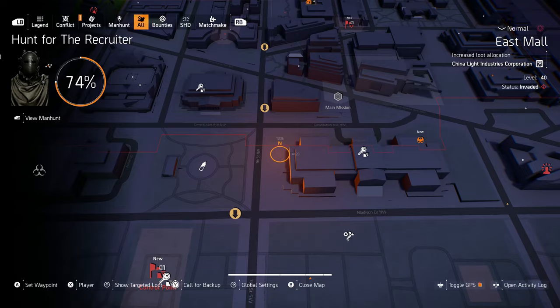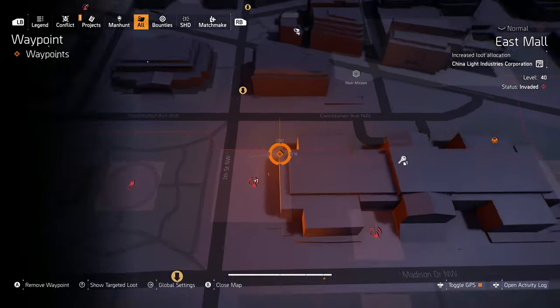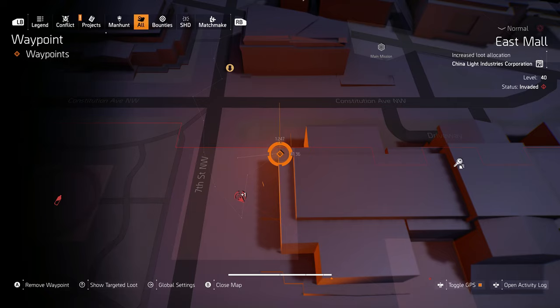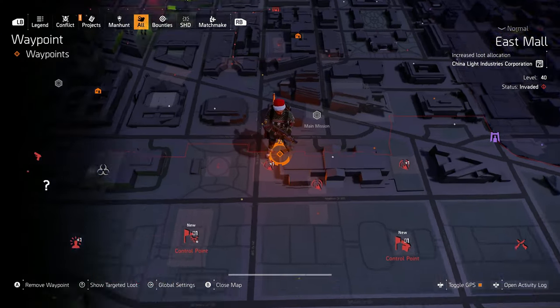One thing to point out is that you can do this on any difficulty whatsoever. If you want to save time, just set it to normal and you will have no problem. Through the magic of editing, I'm going to show you exactly where you want to go on the map in order to find the named NPC.